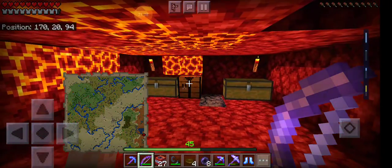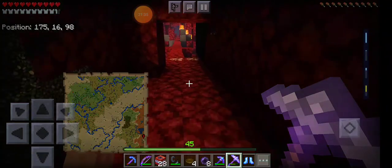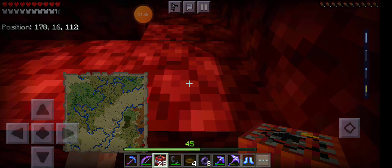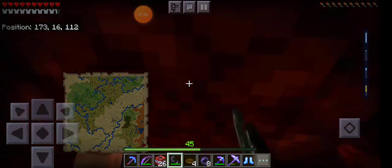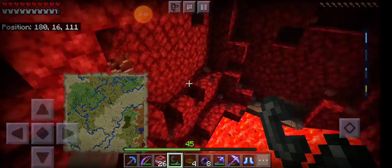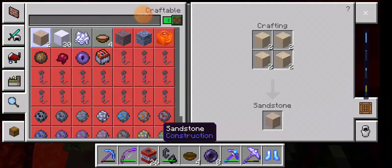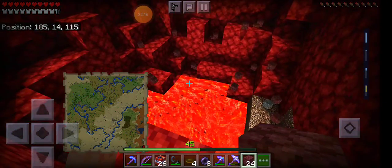I have 27 TNT — let me quickly make 28. Let me go down here. One, two — light it, turn around, squat down and watch the carnage. Look at that — ancient debris! I might do the TNT technique just because it looks fun, which means I have to go find a lot more lucky blocks, creepers, and ghasts.